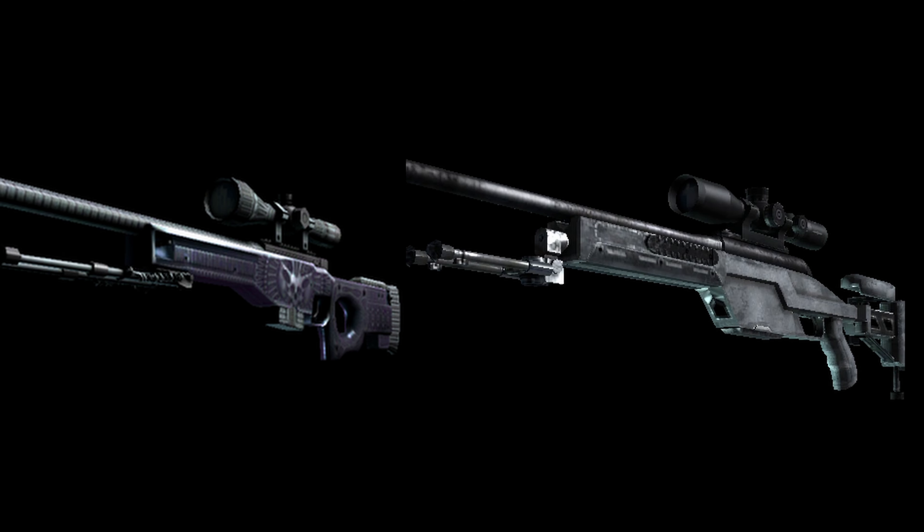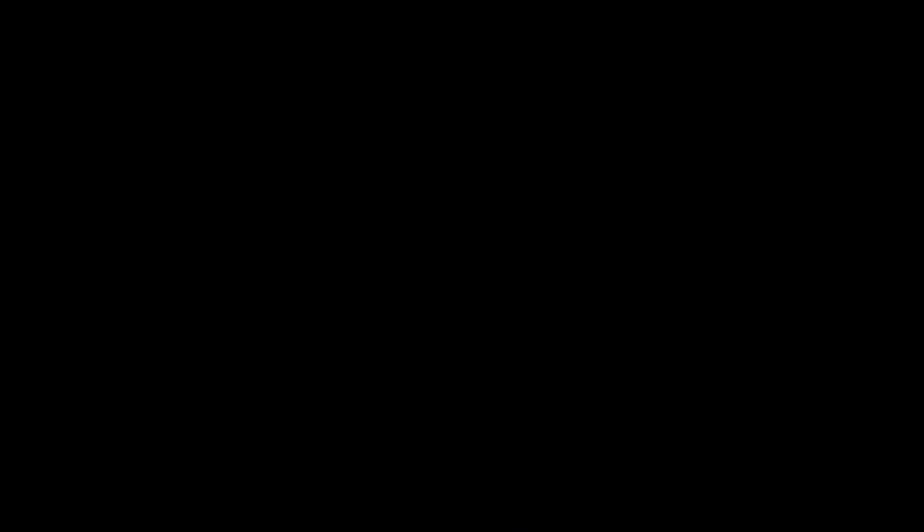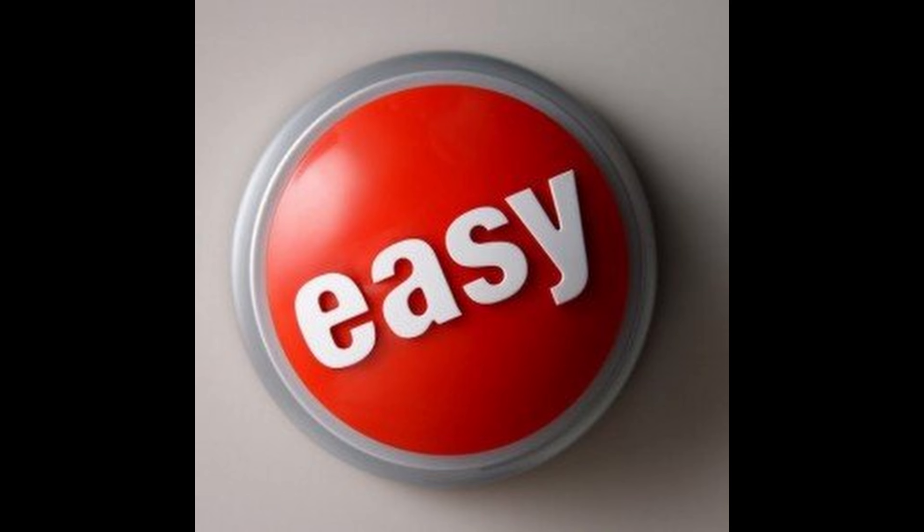Now, if you don't know, on the operator scout you don't have a crosshair — you only have the scope. By the way, this crosshair isn't going to look exactly like this, but it does make no-scopes way easier.